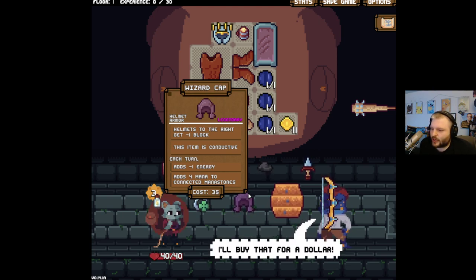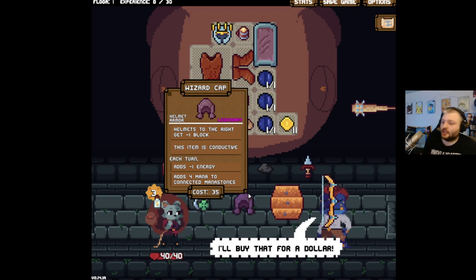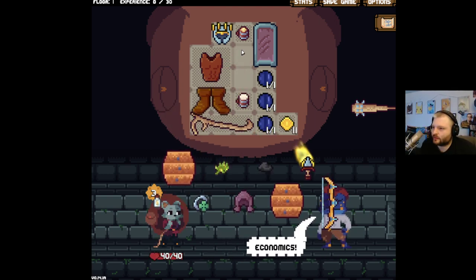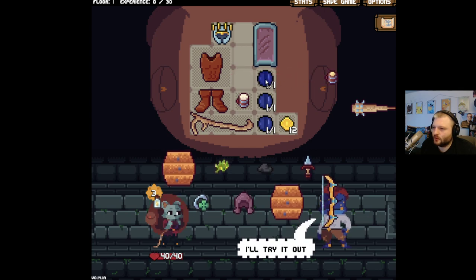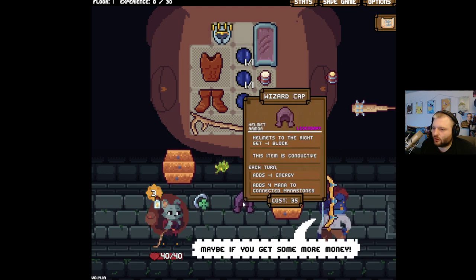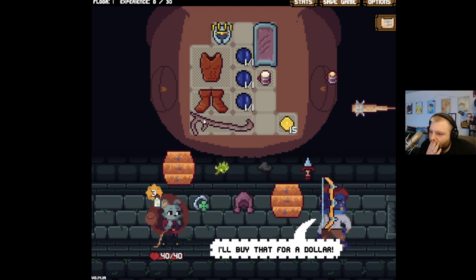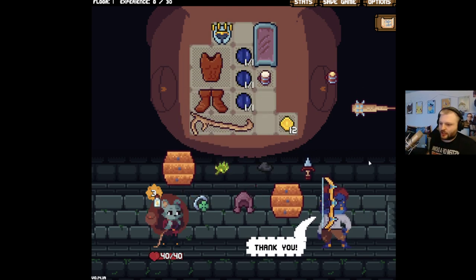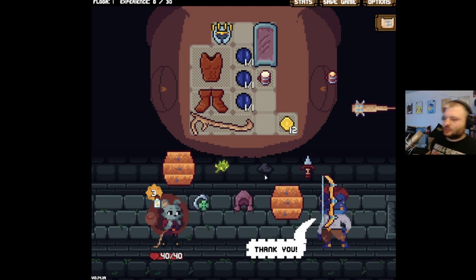Each turn adds minus one energy but adds four mana to connected mana stones — oh baby, we're taking it! Now we need something to get the mana stones connected. How much are you? No, no — too expensive.